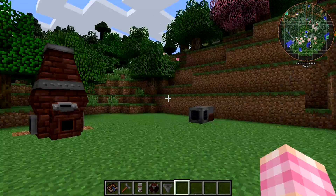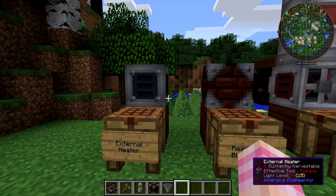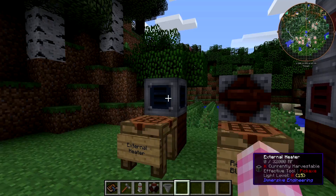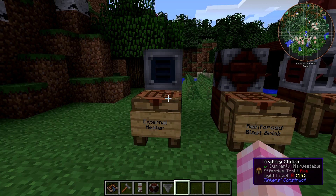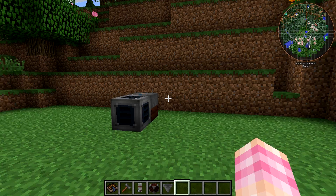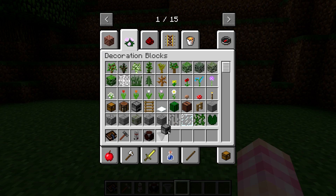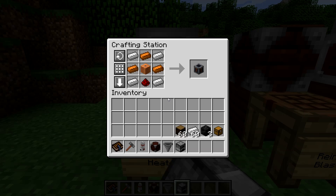We'll go over how this thing works once we go over the preheaters. In order to build blast furnace preheaters — and you're going to need two of them because you can only put two on — you're going to need external heaters. The external heater is basically the same texture as the bottom part of the preheater. The external heater is very useful by itself; it's one of the very first things that I built after I got into Immersive Engineering. It allows you to smelt things in vanilla furnaces without requiring fuel — it just requires power.